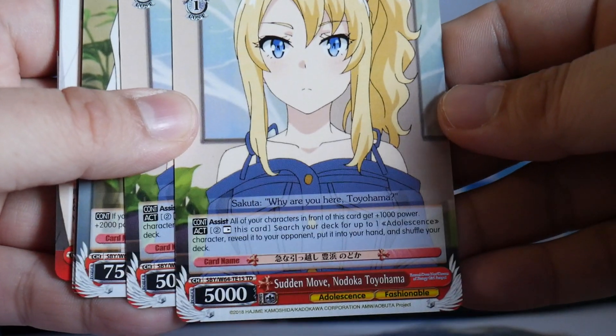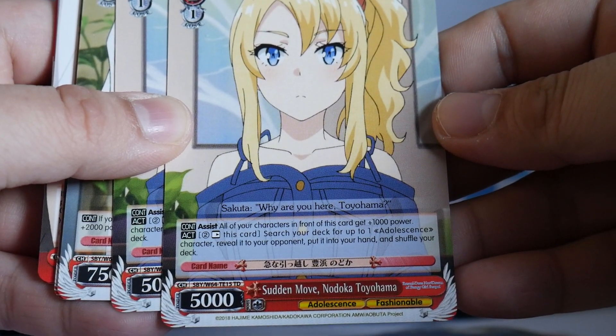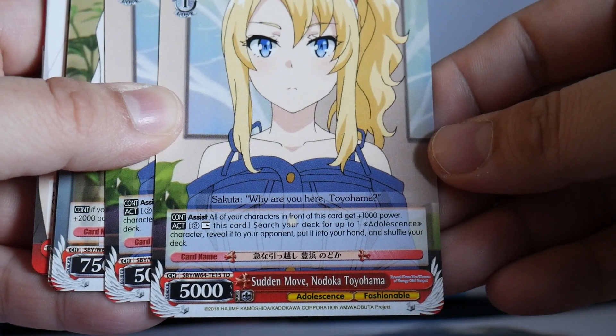Two copies of Sudden Move Nadeko Toyohama. All your characters in front of this get plus 1k power, and it has a pay-to-rest ability to search your deck for an Adolescence character.